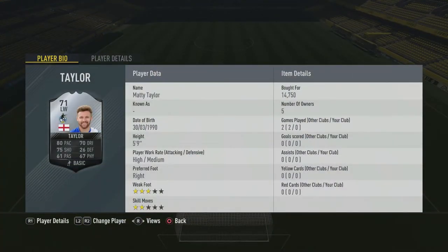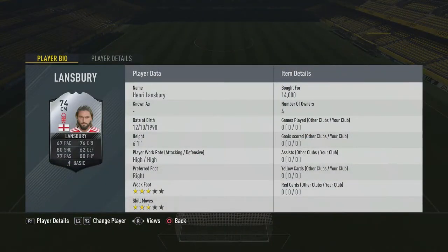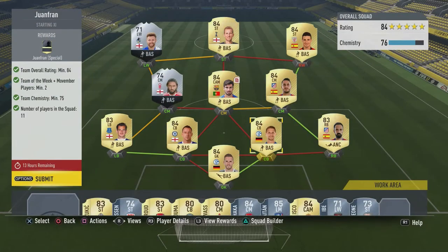This is the team I've built. I've put in Matty Taylor from the third division of English football — League 1. He cost me 14k, you might be able to get him slightly cheaper. With SBCs it obviously just depends on what time you buy the player, sometimes it'll be like 11k, sometimes it might be a bit higher. Then this guy cost me 14k as well — Lowndesbury from Nottingham Forest.